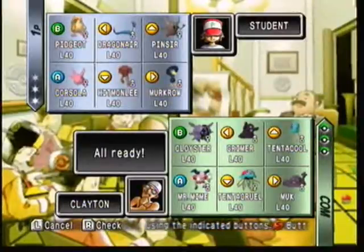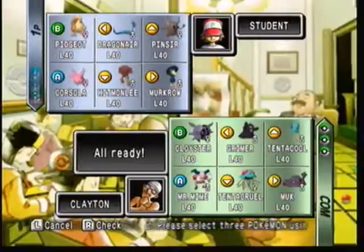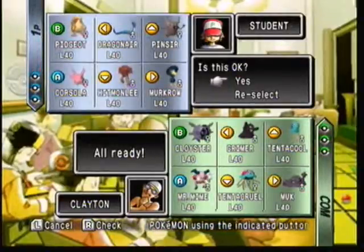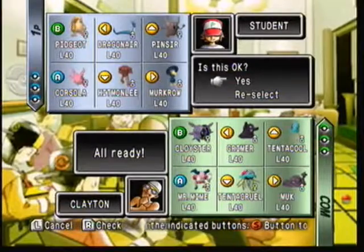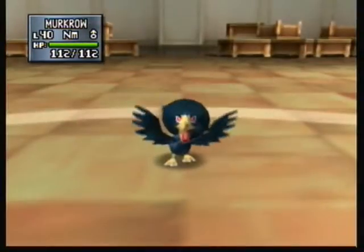So because he set about increasing his defense, we're going to start with Murkrow, Pinsir, and then Dragonair. Those are the three that have set damage moves, and that's the theme of this battle. Since he's going to increase his defense a lot, you're best using a set damage move, because a set damage move will do that much damage no matter what.